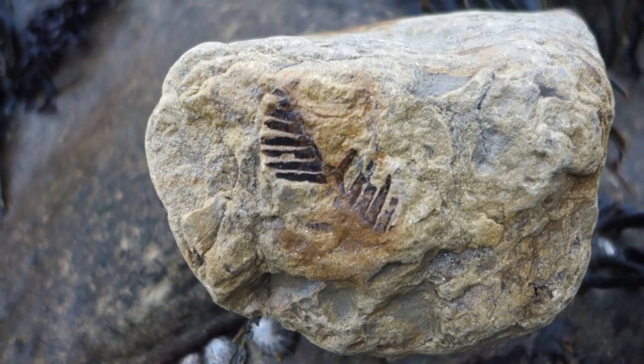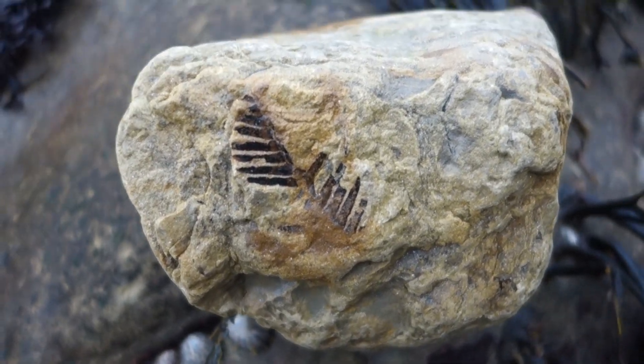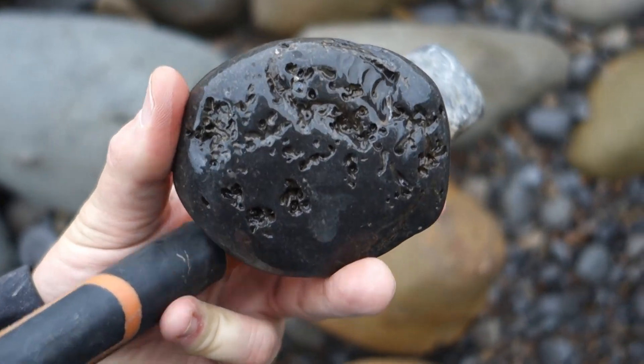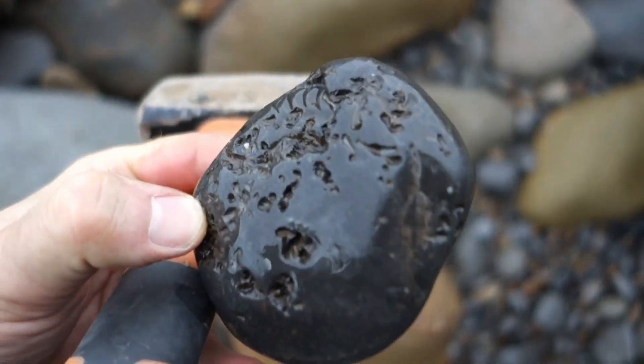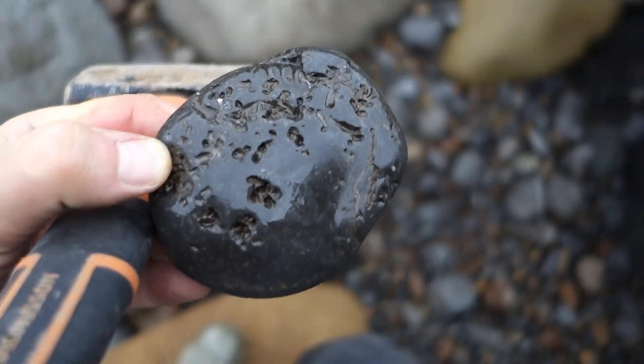A reasonably nice piece of fern, not bad seeing it's in the sandstone — not bad at all. Then a very, very water-worn and bored ammonite. We'll see if this is a tap — I don't think it's going to be well-preserved inside. I think it's a Gramo, but it might be a little hildy, so we'll see.